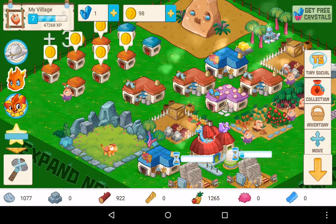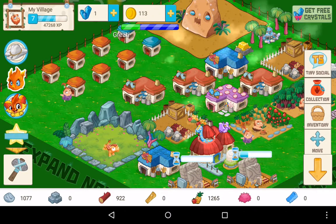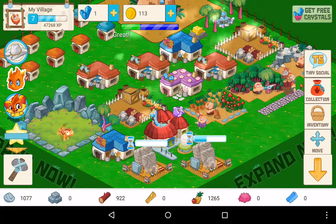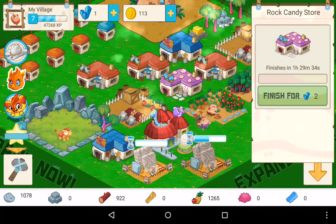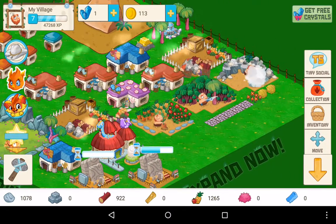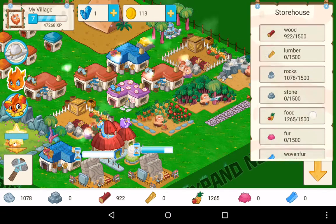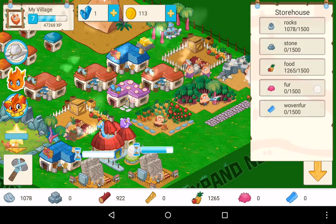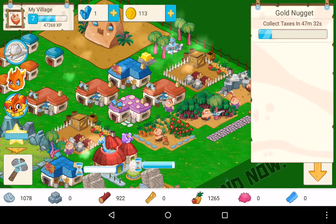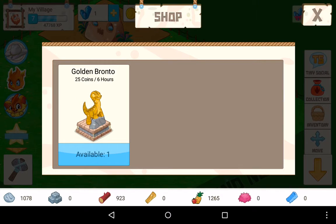As you can see here, I've just built two things. It takes time to build, and if you want to speed it up it takes crystals. What you see here is the store - you've got to build more of them to actually get more things. I think you get some automatically when you go into all items.